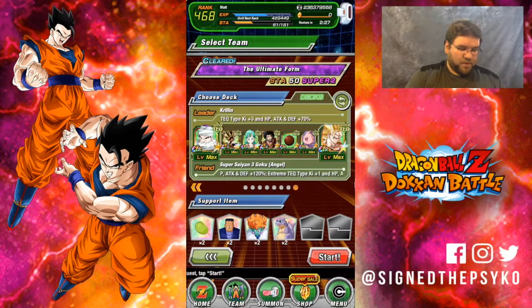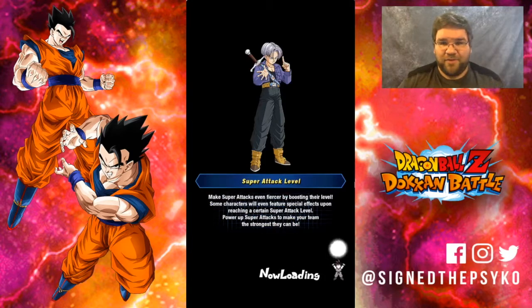For items, I'm going to bring Sensei Bean, Android 8 which raises your defense and boosts your health, Princess Snake who mitigates and boosts your health, and Icarus. Let's go ahead and do this.